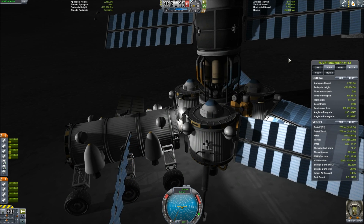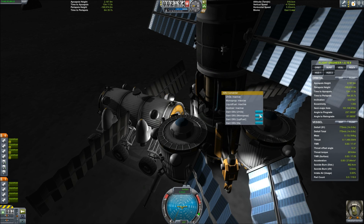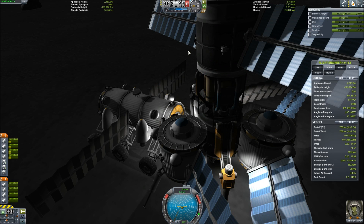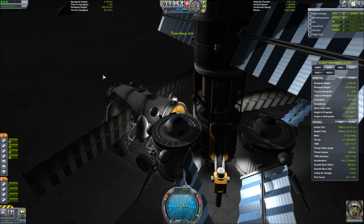Next, we deploy the drill and activate the ISRU converter to generate liquid fuel and oxidizer. That drill has been active since we parked the moon drill up here and as a result has collected just over 270 ore. So now we're converting that ore into liquid fuel and oxidizer. We fast forward a bit to expedite the conversion process, and it's pretty efficient — I'm actually quite happy with the way this thing has ended up performing.